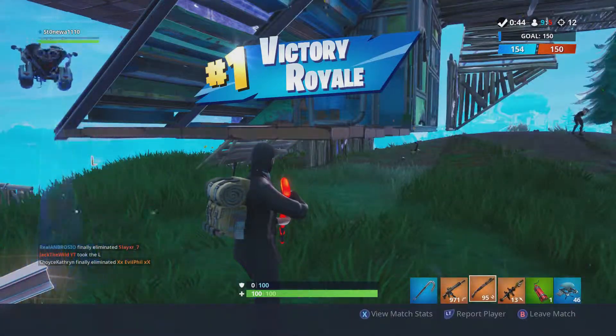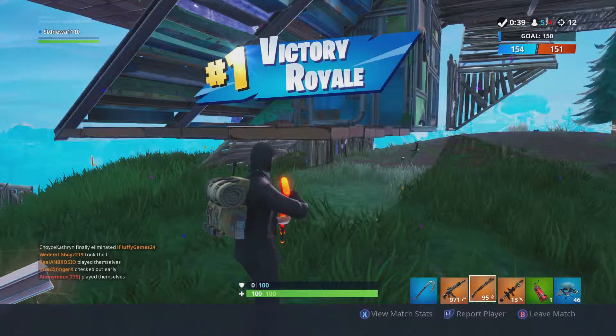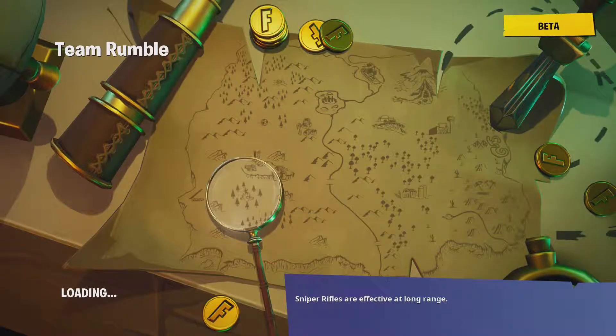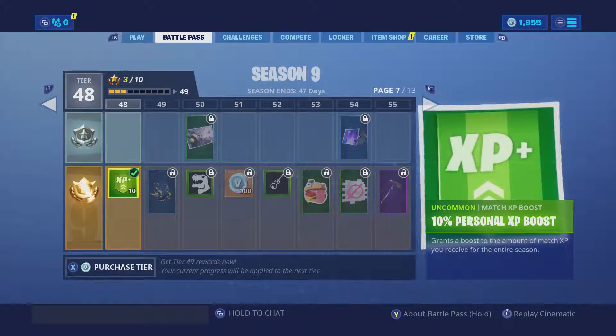That's weird — it shows 11 kills here but it shows 12 on this page. All right, tier 48, so a little bit more XP per match which will make it easier to get some of the Fortbites.